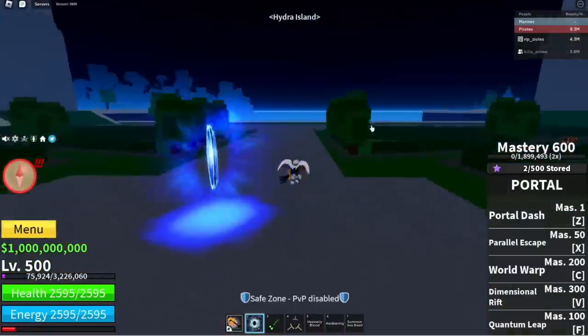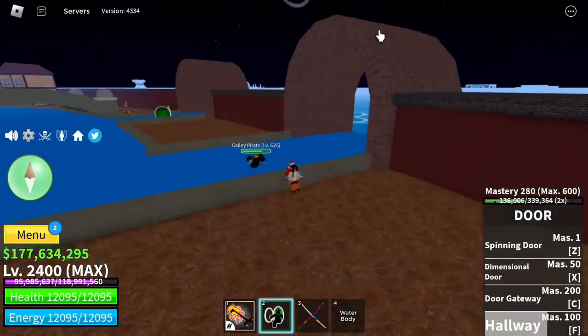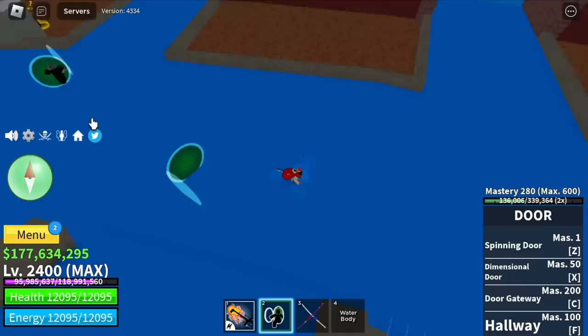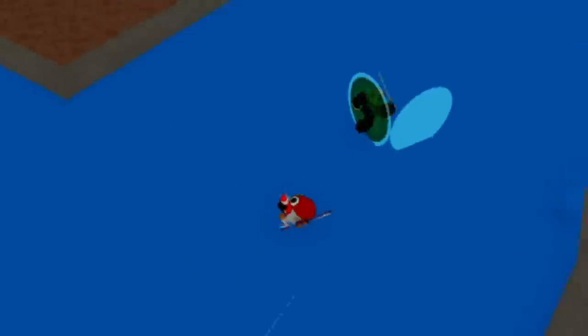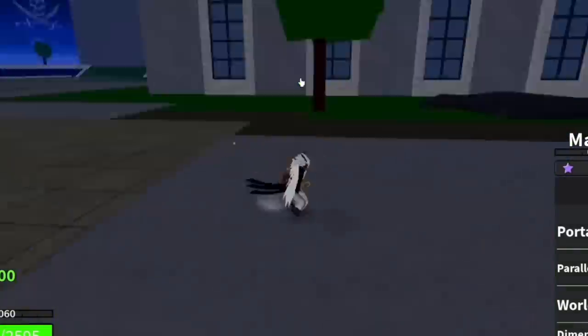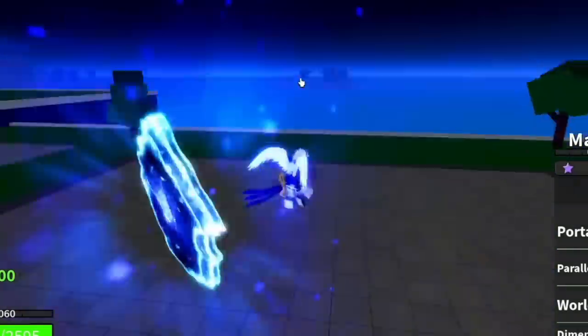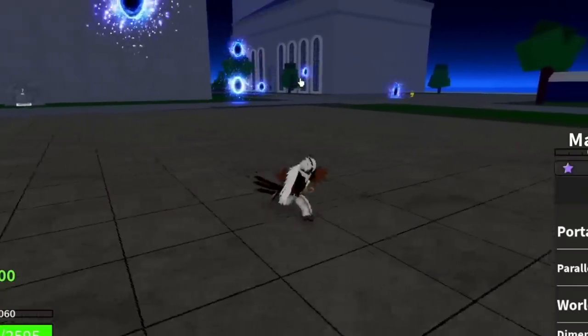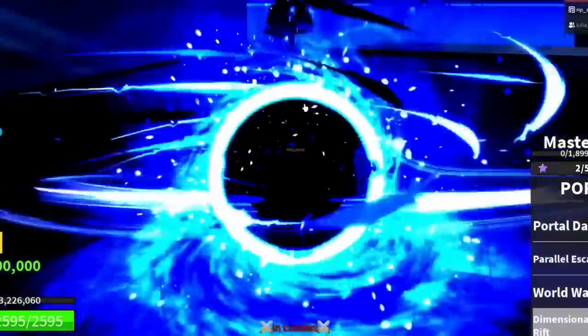For the F skill of the Door Fruit we have the Hallway — your enemies can pass through this portal, see that. Comparing it to the Portal Fruit, it is now called Quantum Leap. It's almost the same again except for the portal effects.